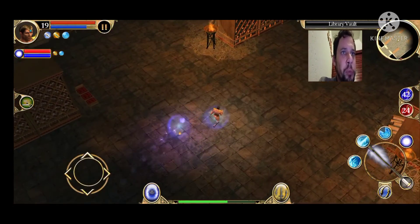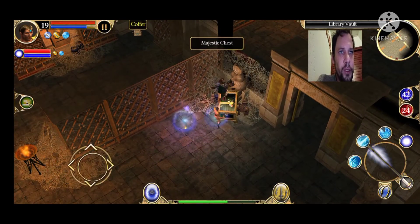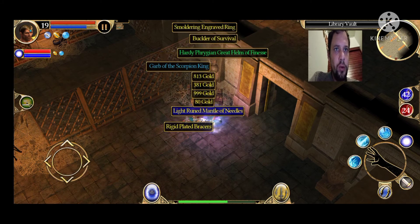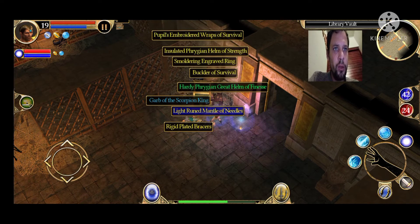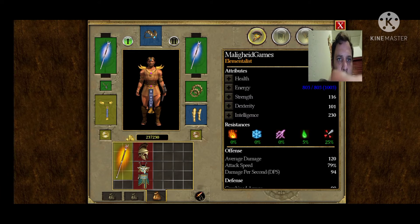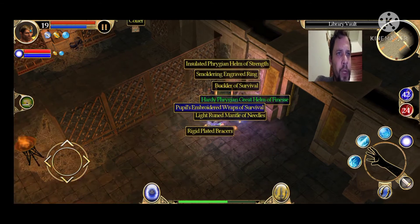Nice, so we killed the big beetle. Let's see if we can find something nice. We have one item — Carpal Scorpion King — I wonder what that's all about, let's check it out. It has 21 poison resistance and 14 dexterity, so this is for the rogue mastery. It's quite a nice item.